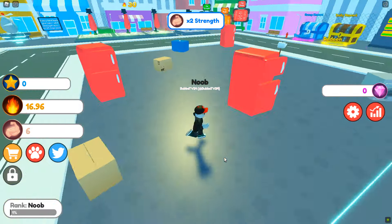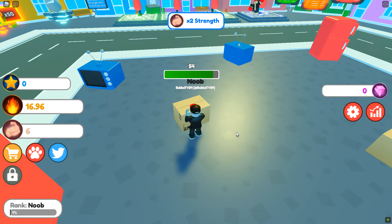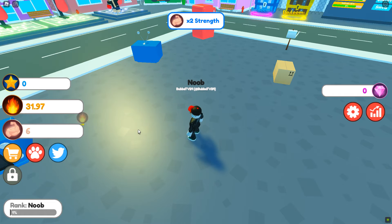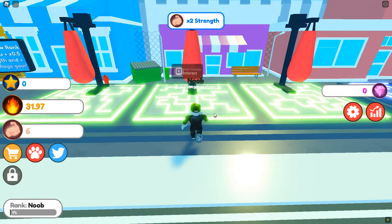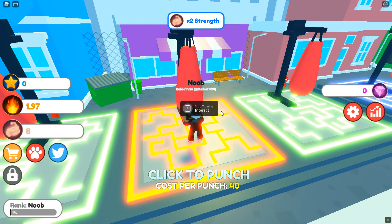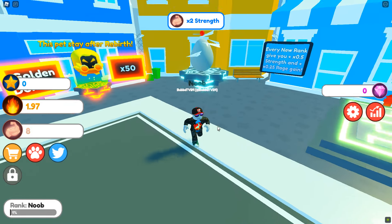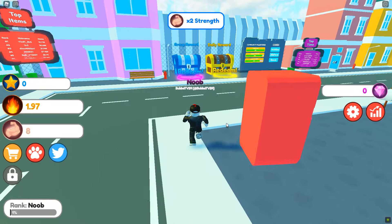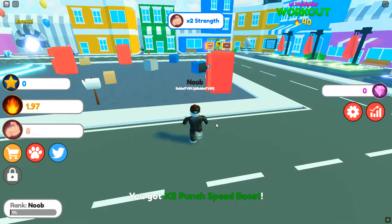We're gonna start punching some boxes here. I have six power right now, so we have to gain rage — and then I believe we take that over here and spend it to increase our strength. I'm not sure how much we need; we need 250 rage for the first pet. We can go get a daily reward real quick. The idea is to get enough rage and enough strength to move up the ranks. We got a two-times punch speed boost — very cool.